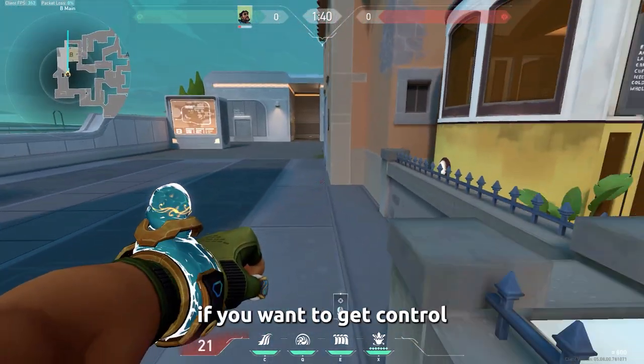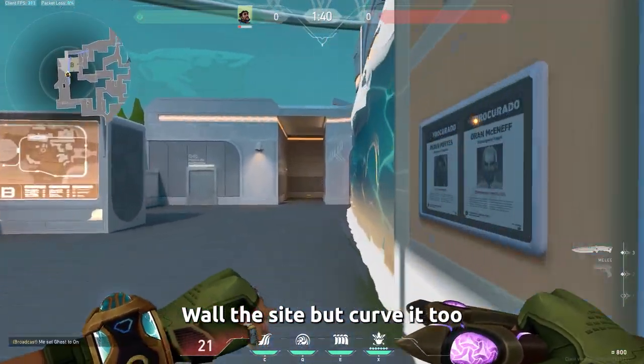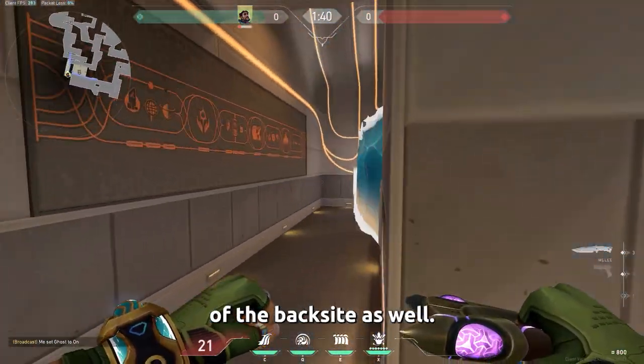A sneaky wall on B if you want to get control over B back side — wall to side and curve it to the right so you can cover the entrance over the back side as well.